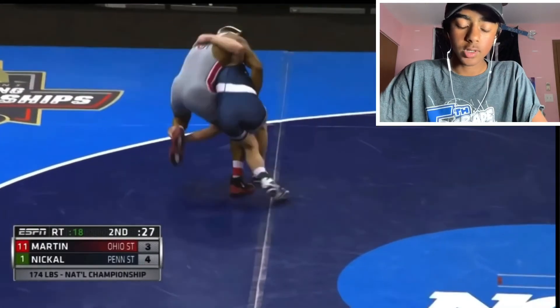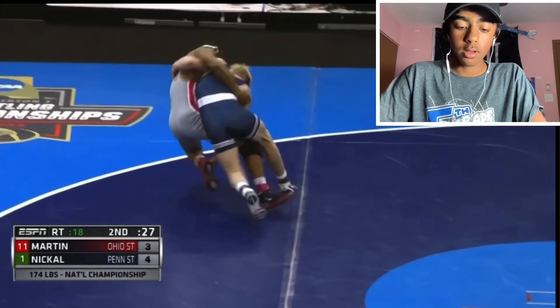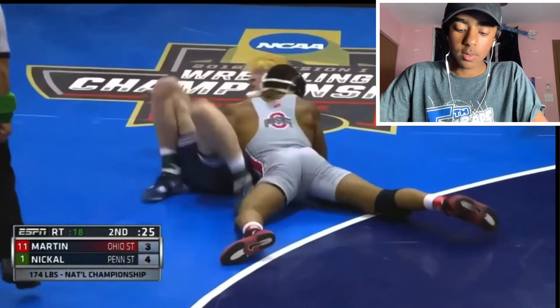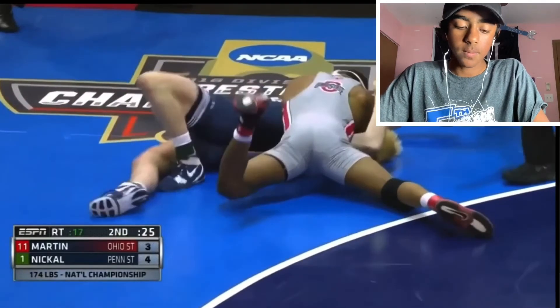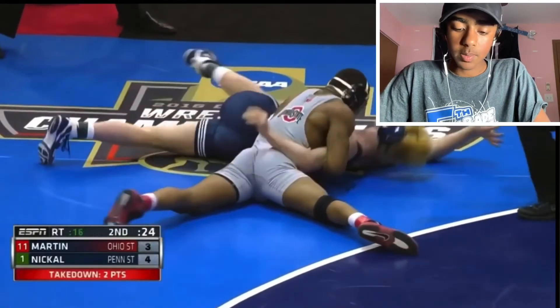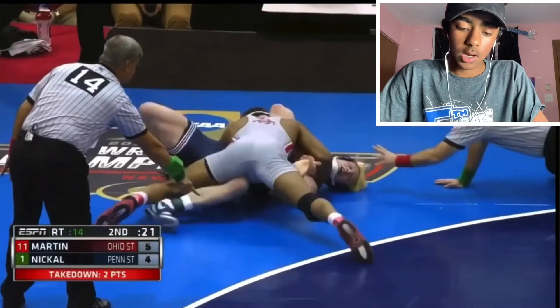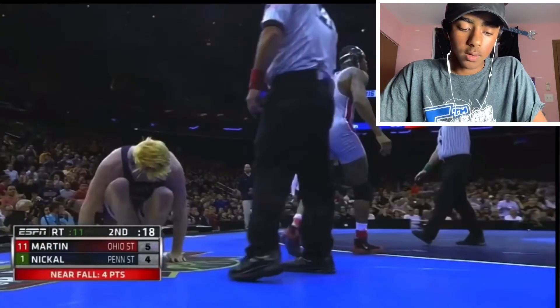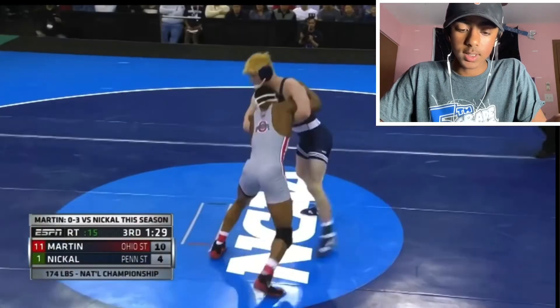Bo Nickel over-committed to that move — he shouldn't have tried to force it right there. Martin just doing the fundamental wrestling: using his opponent's weight and pressure against him. Ends up getting him on his back, and that right leg right there is what got him the near fall. Ends up going up — I think nine to four breakdown.